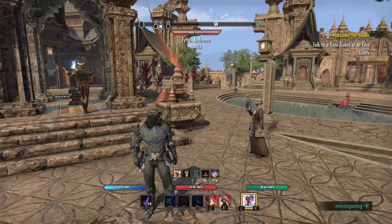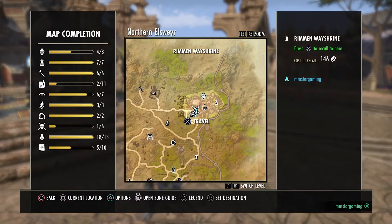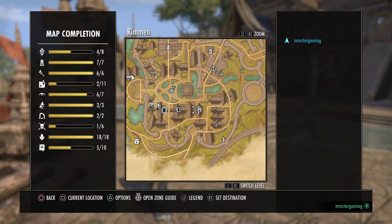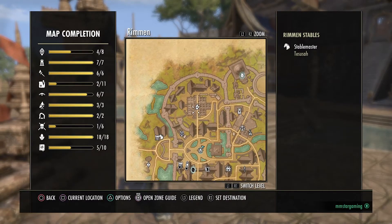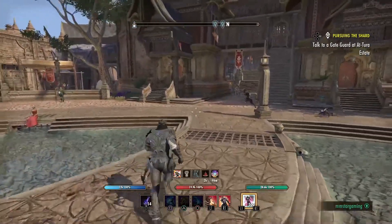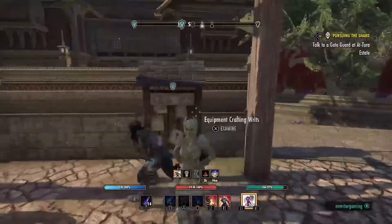On the European server I've only got four characters, but this is my crafter. Where I like to do this is in Rimmen in Northern Elsweyr — I'll just zoom right out of the map. The reason why I choose this area is everything's close by: the bank is close, the stables are close. I've got my banker here, the stables here, and all the crafting stations there.